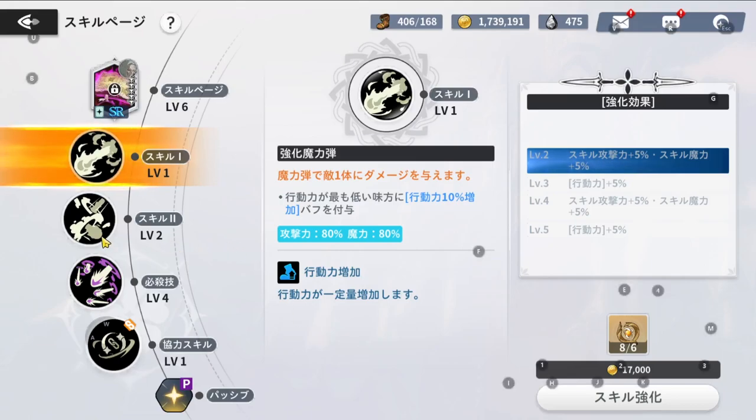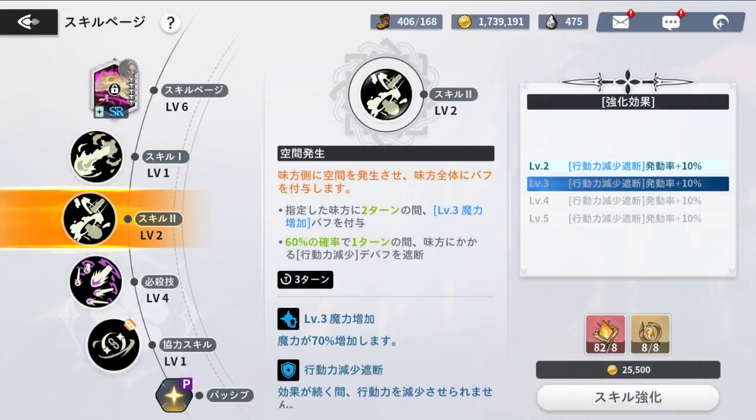Going into skill two, which we will be using quite a lot — it's called Space Creation, which applies increased magic attack level three to a designated ally for two turns. Once you use skill two, you click a certain person and they get that magic attack boost, so make sure they're a magic attack DPS. It also has a 50% chance of applying block stamina reduction to an ally for one turn.